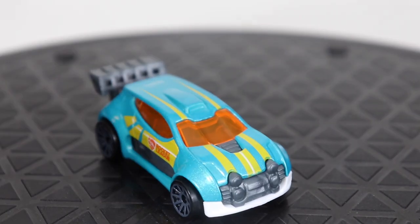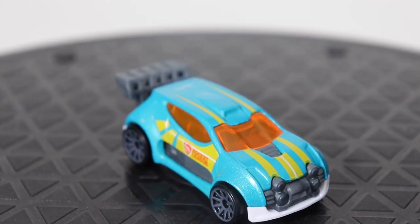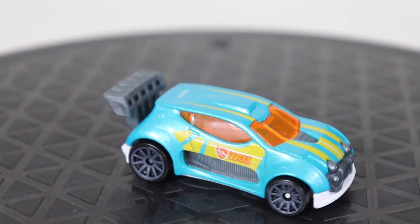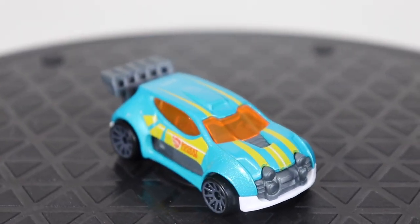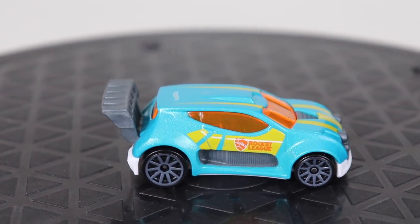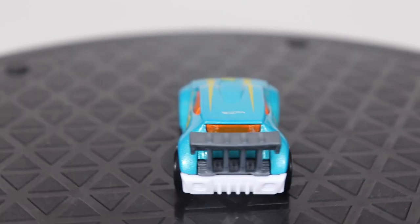Next up, we have Fast Forward, which has to be my favorite car of this bunch. Weird, I know. I just think Fast Forward is a very, very cool car — he's got something nice about him. It's just so sick. And you've got the little Rocket League logo right there. It's probably the one where the Rocket League logo is least apparent, but yeah, it's there.